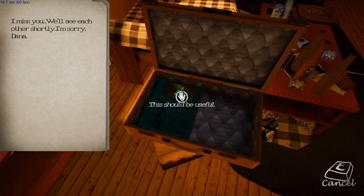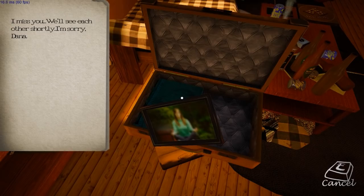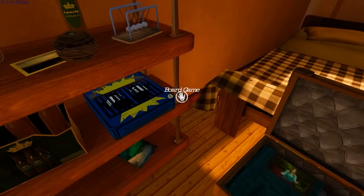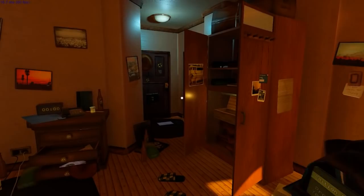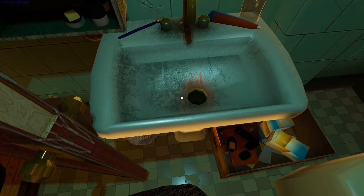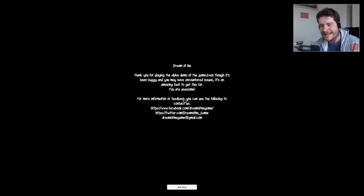And a photo frame - 'I miss you. We'll see each other shortly. I'm sorry, Dana.' All these photos are very blurry - maybe I should adjust the focus a little bit on my camera. Maybe that's why I'm getting turned down all the time for my photography. Yes! The magnet - there it is. So, the sink. I've got it! And I think it was just the one key - that's the front door key. And that is where the demo comes to an end, unfortunately, because I was actually having quite a lot of fun with that.